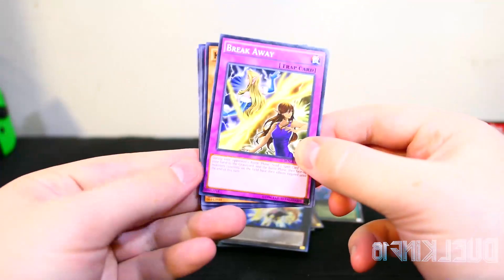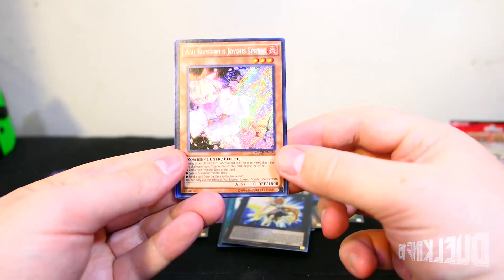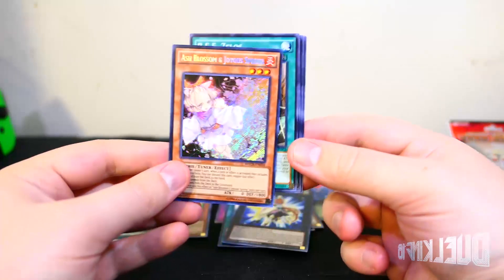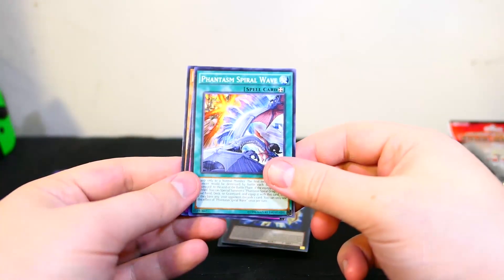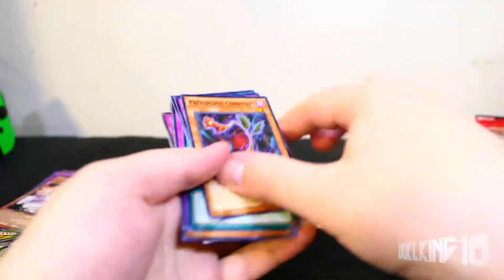Okay, first Maximum Crisis pack: Breakaway, Kaiser Sea Snake, Diamond Dustin Zephyr, Providence... whoa! Ash Blossom and Joyous Spring! Did not expect that — that is awesome! Secret rare! Also BEF Zelos, Phantasm Spiral Wave, Zephyr War, and Predaplant Cordyceps. I just realized I skipped the rare. Onto the second pack.